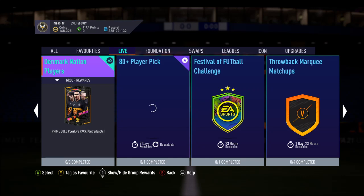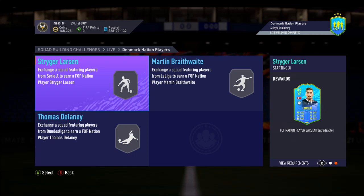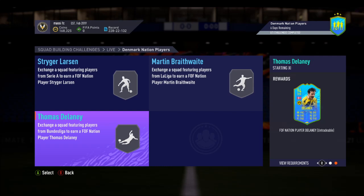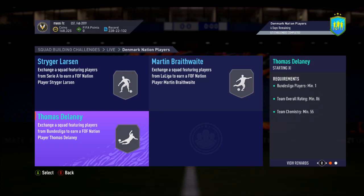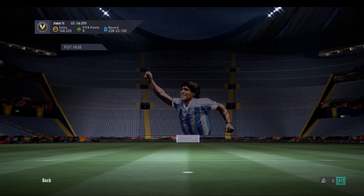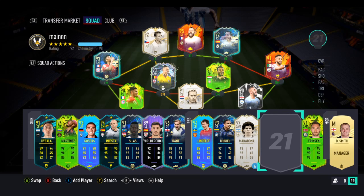There are three players, and if you complete all three you get a 45k pack. The first player is Striga Larsson, who looks really good — an 83-rated squad with 80 chemistry and a Serie A player. Next is Martin Braithwaite, 85 rated, 55 chemistry and one LaLiga player. Then Thomas Delaney — wow, that face card looks crazy — 86 rated, 55 chemistry and one Bundesliga player.